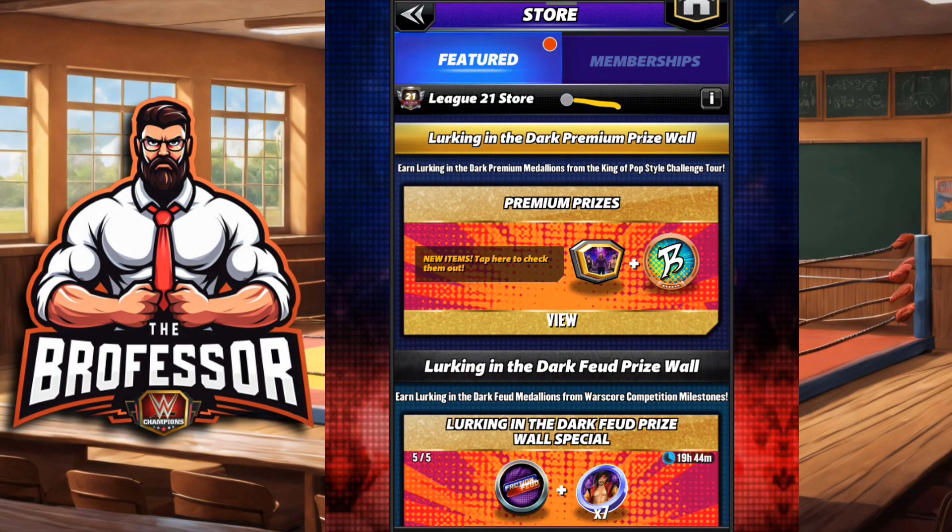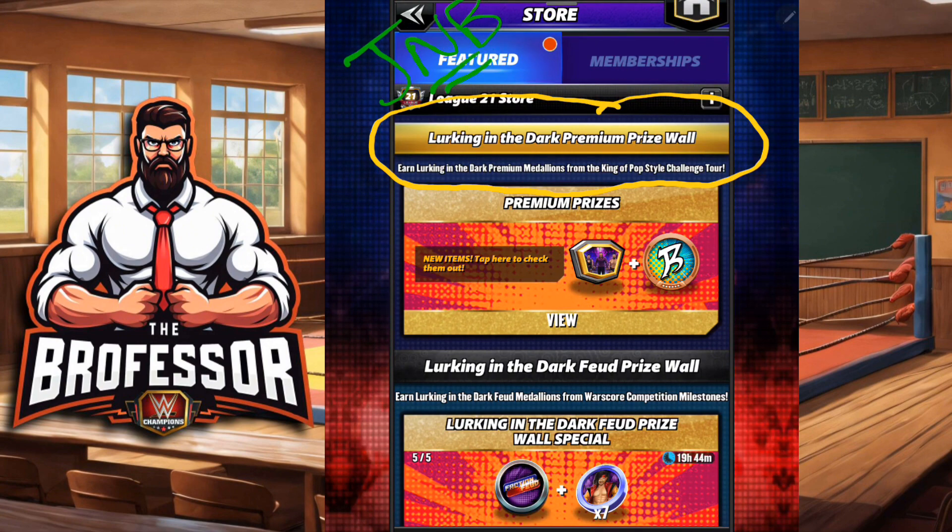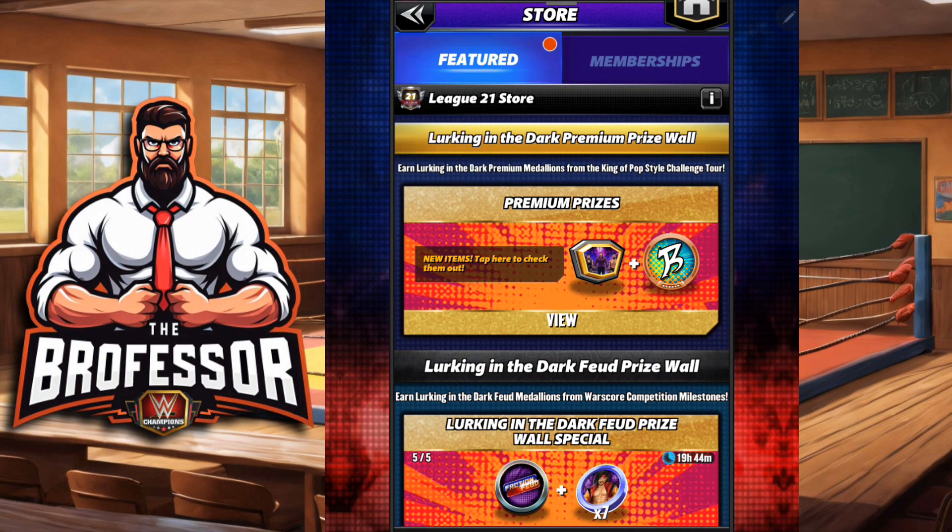Class is in session, the professor is in. Ladies and gents, we have the lurking in the dark prize wall information. Big shout out to JNB, JNassi Booty, thanks so much for the help. As I like to remind you, this all depends on your roster — get something that's going to help you immediately and right now is the key, rather than building for the future, but it's your prize wall.